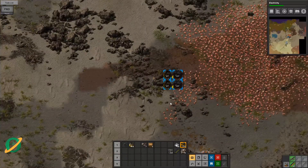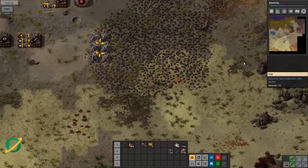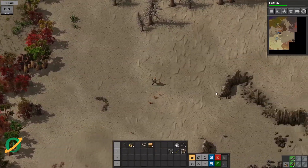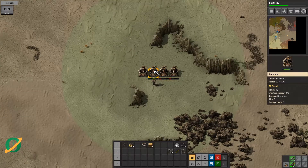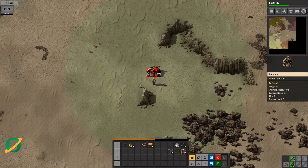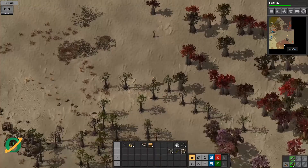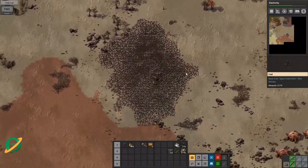Pretty good on copper at the moment. Let's do a little bit of exploring — I'm a little concerned about this area. We need to make some repair packs; we have a bunch of really damaged turrets, so let's repair those before we get into any trouble. There's a nice little coal patch out here.